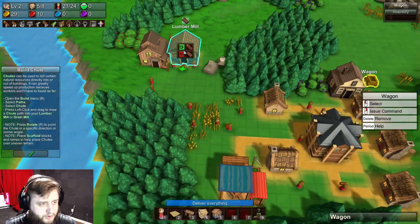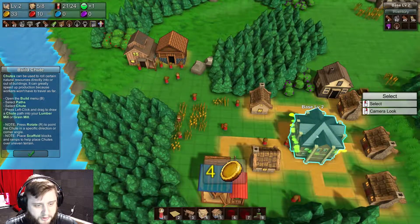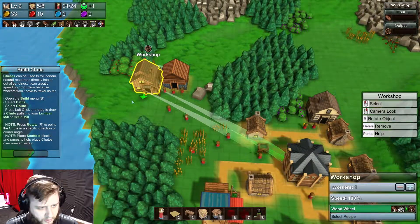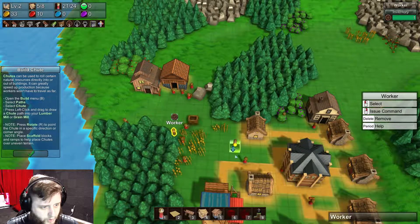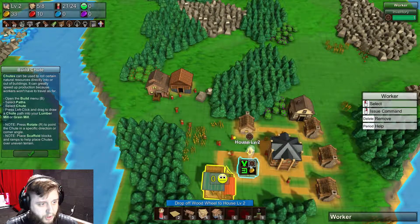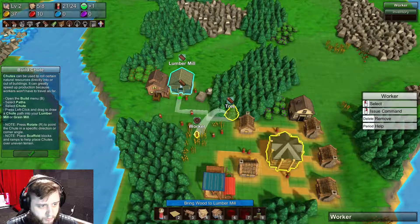I assume that this works in a fashion where I can just connect that to that. Which means I no longer need my friend here to do it manually, because now it'll happen through the carts. And I can actually put him on woodcutter duty.